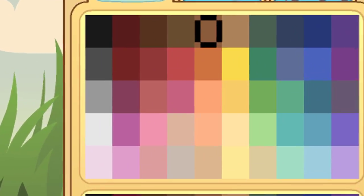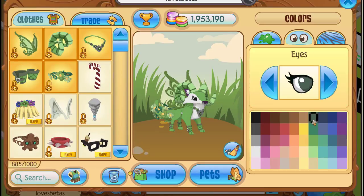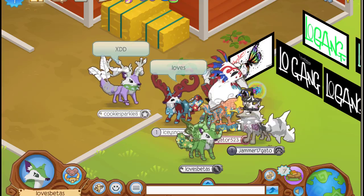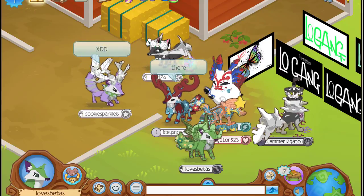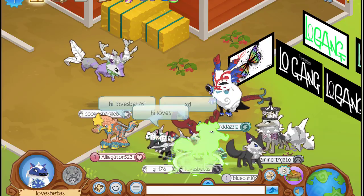You need a princess necklace, ram horns, fairy wings, arm cuffs, and a flower tail. You can make any color you want — one of my favorite colors is green, so I'm going to make a green look. Just do whatever color style you like on your animal; it is up to you. I just love this so much! That is outfit number one on a hyena. I don't know what it looks like on other animals, but I'm going to try it on just a few so this video isn't too long.